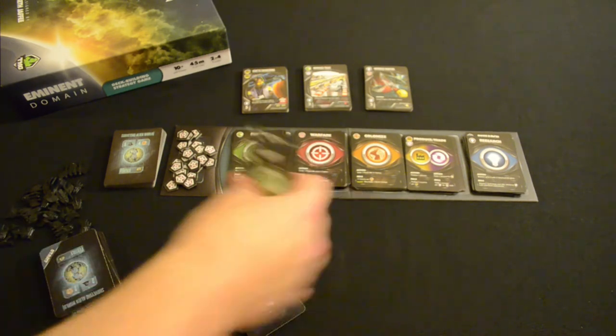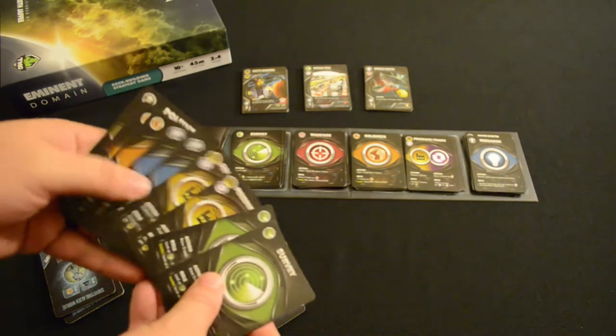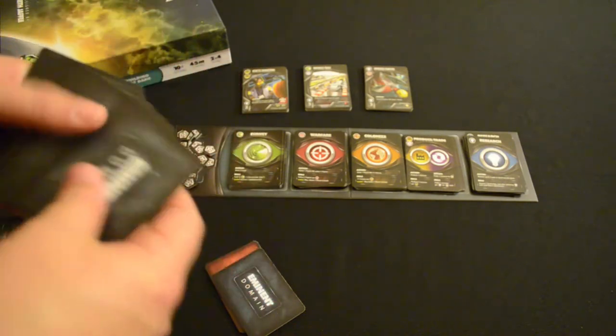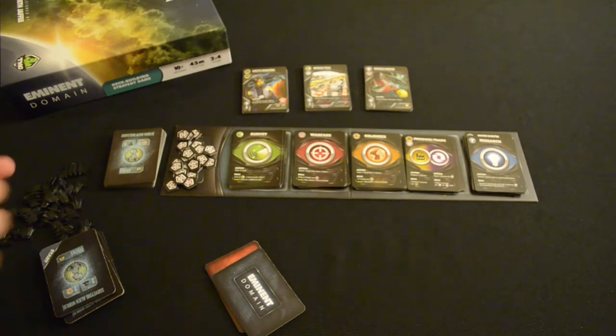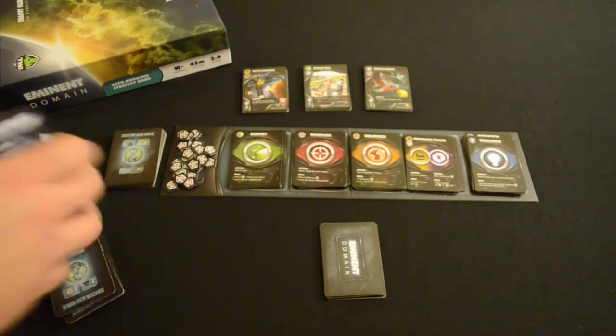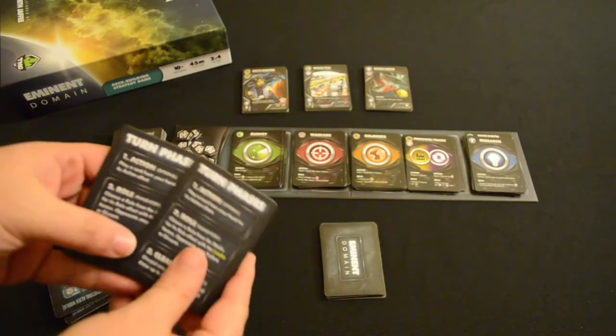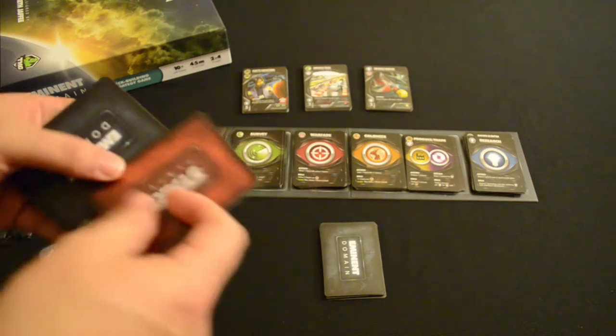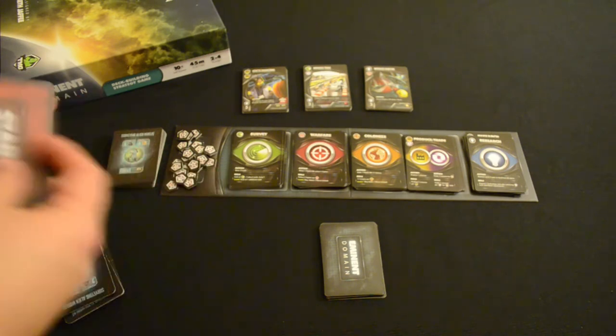In this game we're going to start with a basic hand of cards. We're going to shuffle these up really well and then draw five cards. We're also going to be given one of the turn phase identifier cards. Whoever gets the card with the red back is the first player.